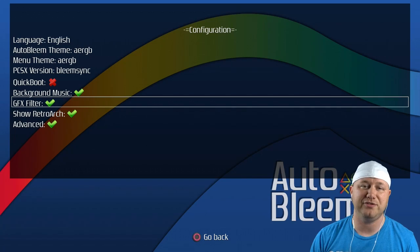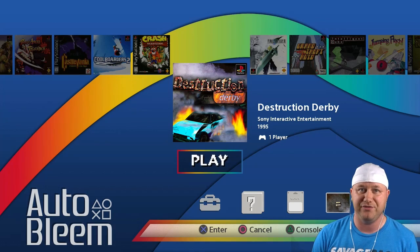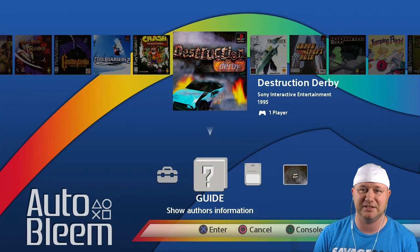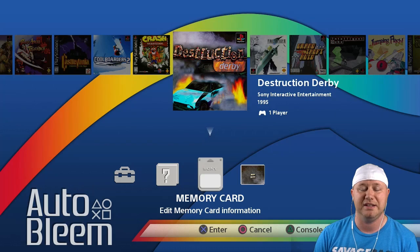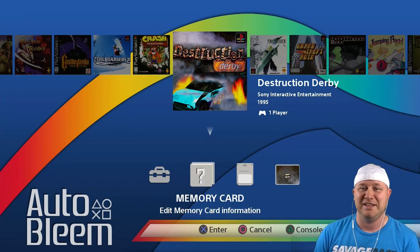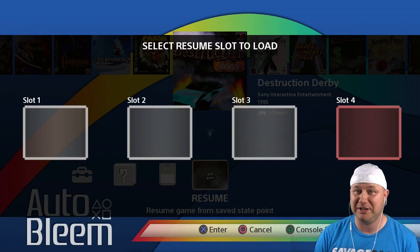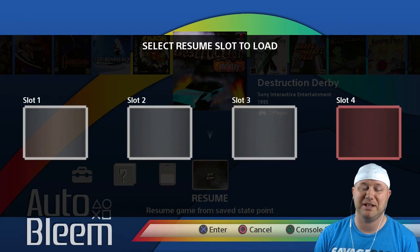That option is the same one you find in the regular AutoBloom menu — the GFX filter. I want to reiterate this is still a very early build of version 0.6. The settings, the guide, and the memory card options don't do anything if you go to them and hit X. But the resume points — if we hit X on that — you can see that we don't have just one resume point anymore; it has been increased to four.